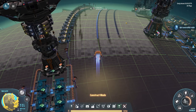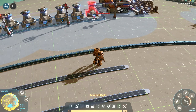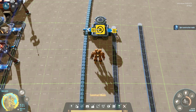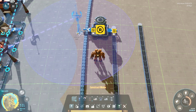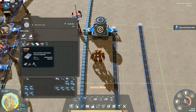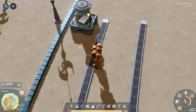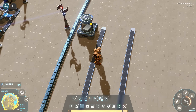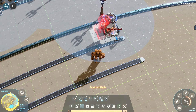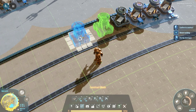It definitely works. I will tell you: do not set up steel smelters - if I put that one there with power, apart from the recipe being wrong, the sorters are also going in the wrong direction. So we're going to have to reverse our sorters to now set up iron smelting and gear production.